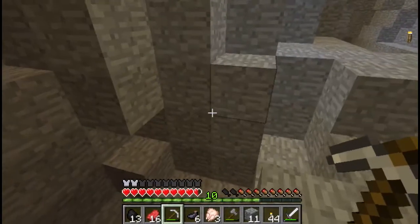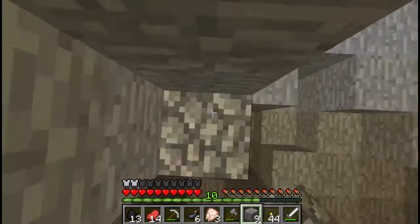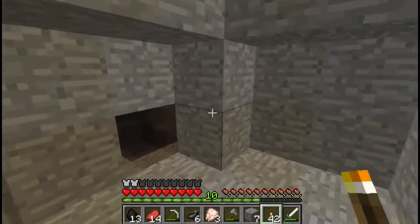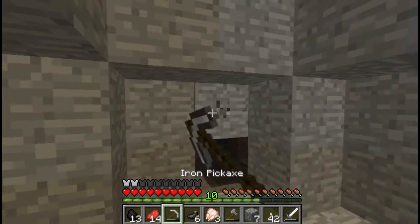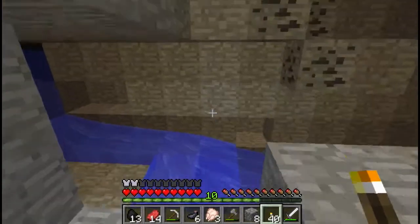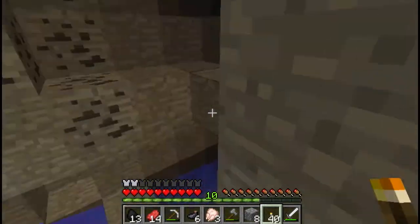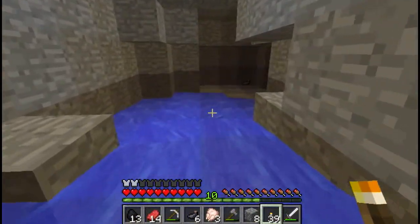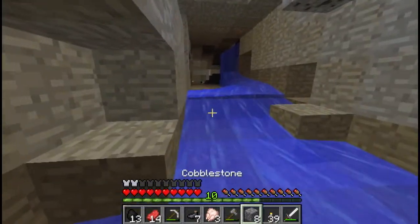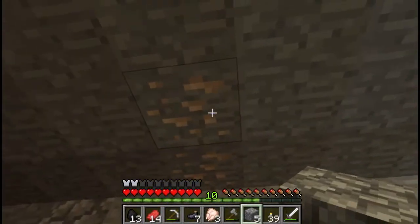We're finding a bunch of coal here. We have 11 cobblestone — I think we can build up to that level with that. Our hunger bar is massively decreasing so we jump up and make our way up to this part of the cave. We go down cave-hunting, mine our way into a little section, throw up some torches. There's some water going down — I thought that was a spider but it's a squid. Got an ink sack. We drain the water with cobblestone and stumble upon some more iron.